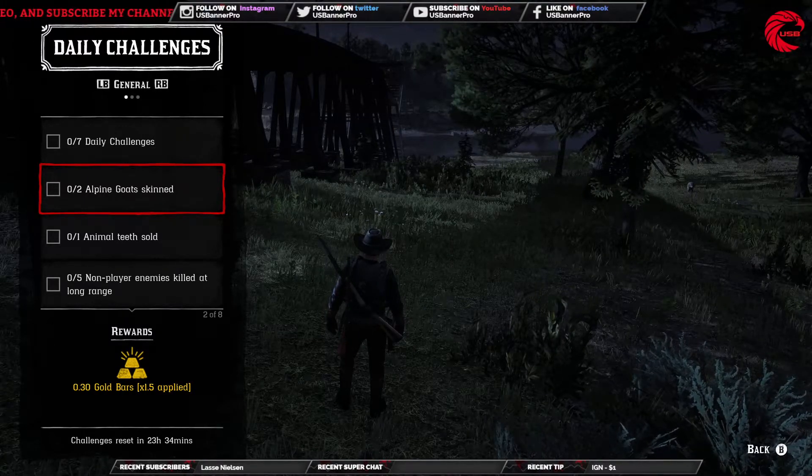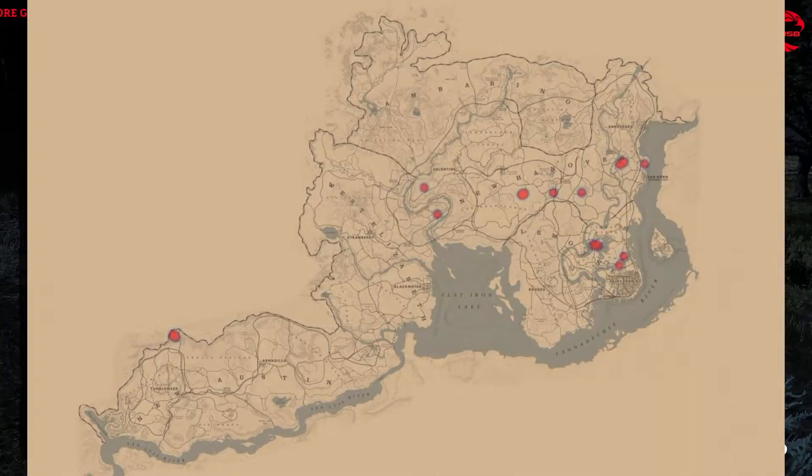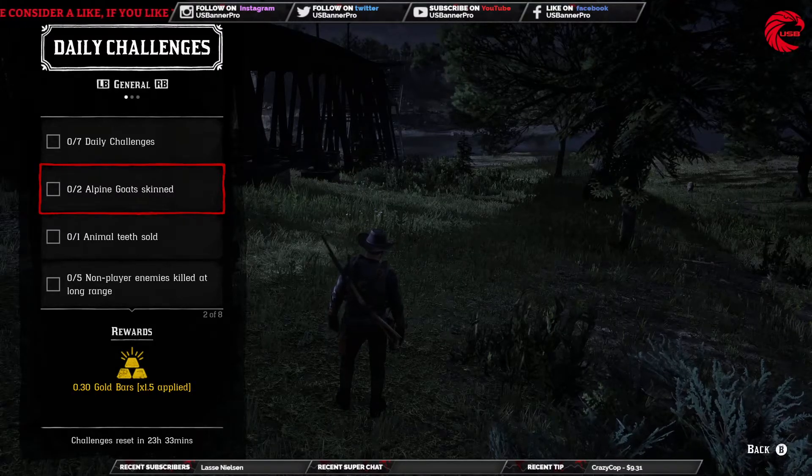Our first daily challenge is goat skin. You can find all the goat locations on Reddit online — you can see the heated location map for possible goat spots. Go over there and skin them. You need two of them, so it's pretty easy to find them everywhere.